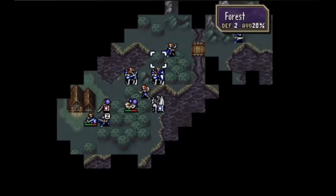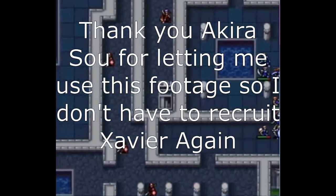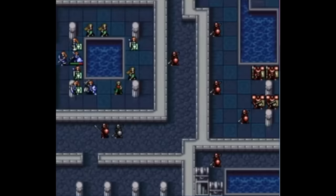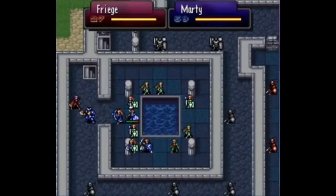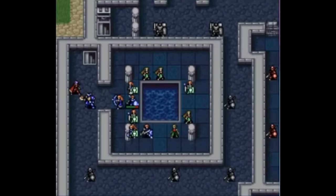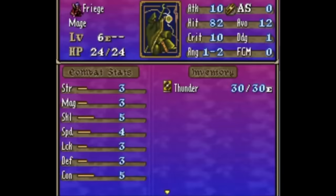In addition to capture recruitments, FE5 also has what I believe is the most ridiculous recruitment requirement of all time in the form of Xavier. Xavier is a general in this big indoor map, and in front of him are eight generals with portraits but no names. In order to recruit Xavier, we need to turn all of these generals into green units by matching them up with a specific one of the villagers locked up on the left side of the map. So you need to let the green villagers out, escort them to these eight generals, and let them talk to the general they're associated with, turning that general green. While you're doing this, enemies will impede you and the generals and Xavier will happily attack your units — and you need to make sure none of the generals die before you turn them green.